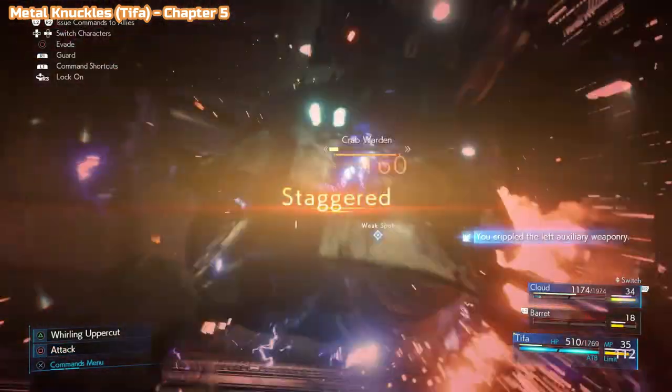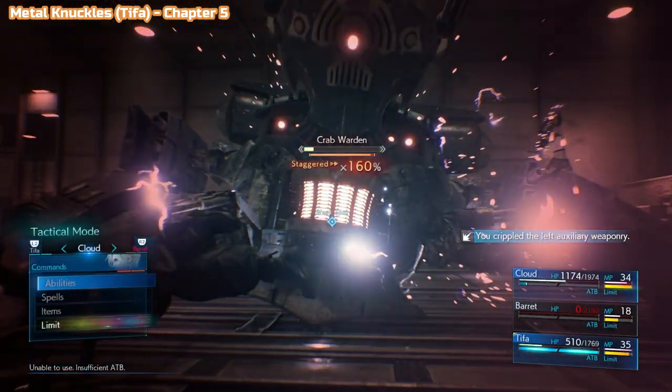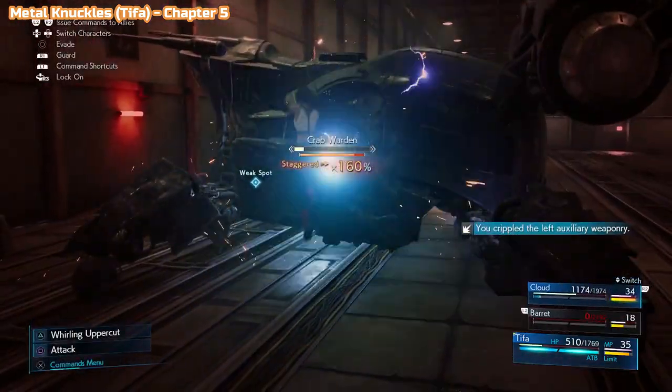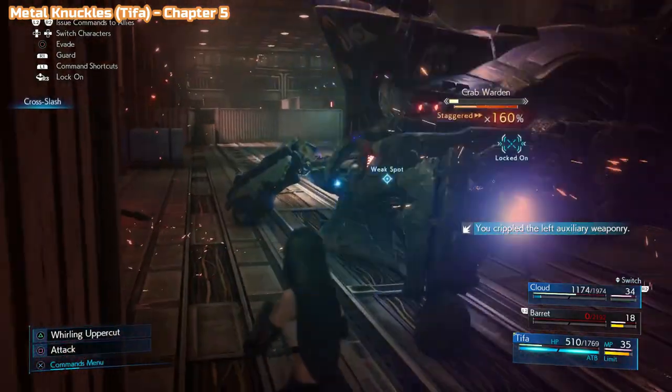Here is the Crab Warden. You're going to defeat this guy during chapter 5 — this is a story boss — so once you've defeated him you will get the Metal Knuckles for Tifa.